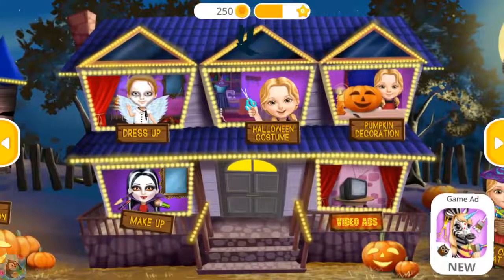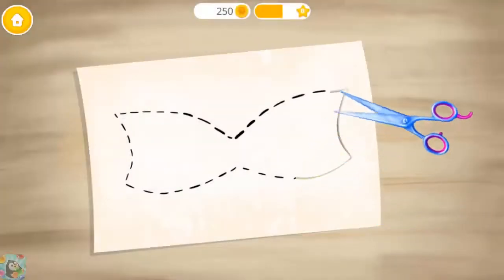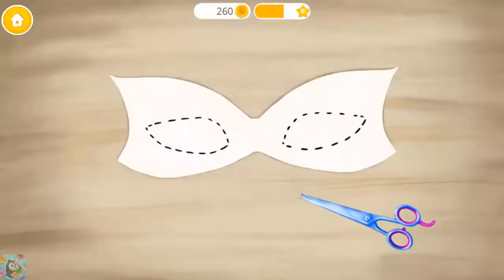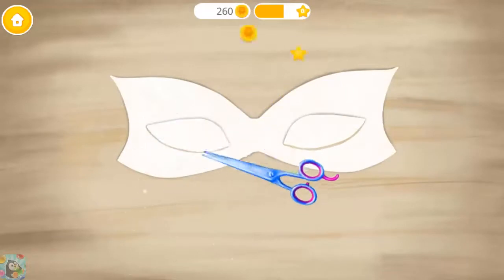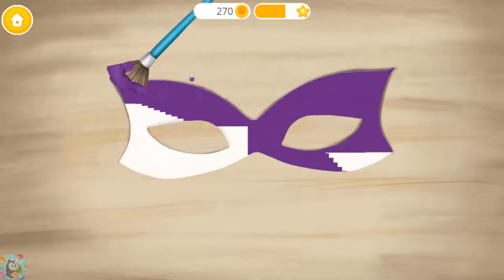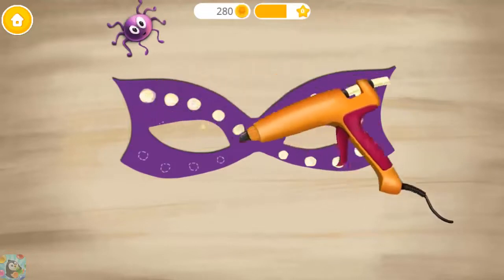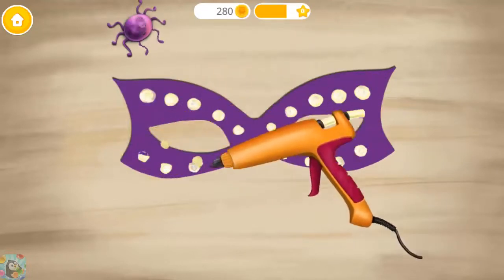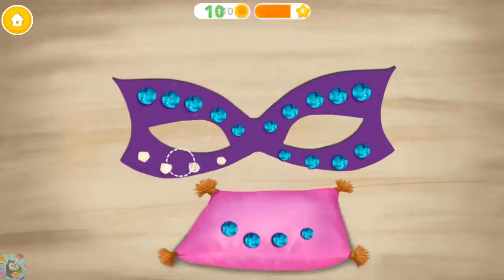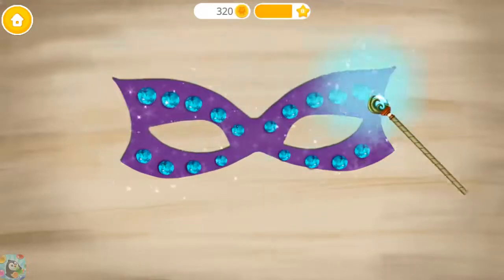Welcome to my house! Hey! Let's make a Halloween costume! Take the scissors. Now paint the mask. You're the best! Add some hot glue. Add some shiny crystals. Let's use some magic for a perfect finish.